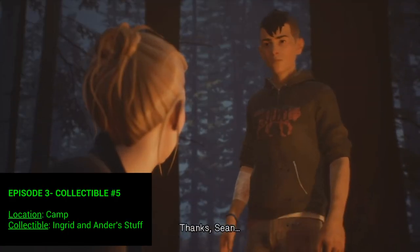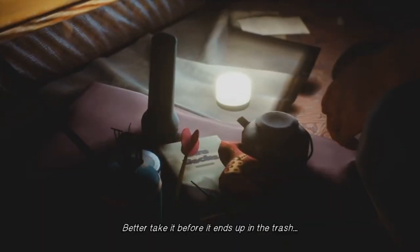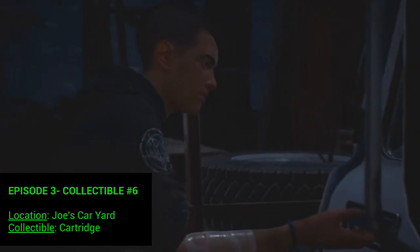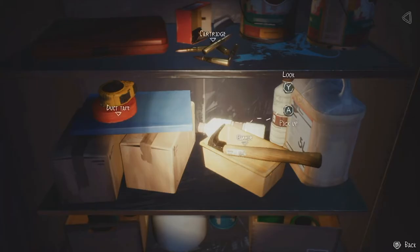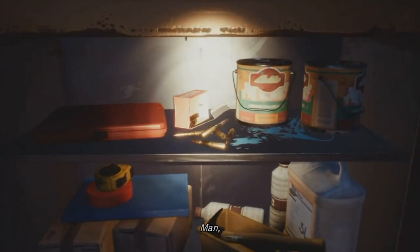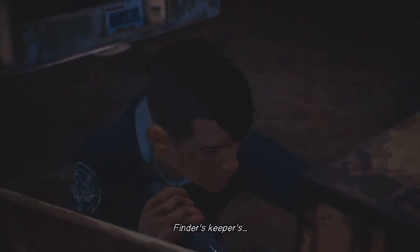Number five is at the camp: talk to Ingrid, have the full conversation with her, and go get Ingrid and Andrew's stuff. Number six is at Joe's car yard — you're trying to get a car, and you have to get a little thing open and retrieve the cartridge inside. You'll see it in the video. After that you get the 'Lost Boys Chronicle' achievement.